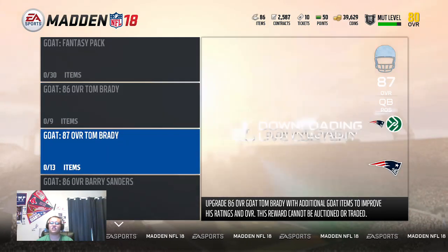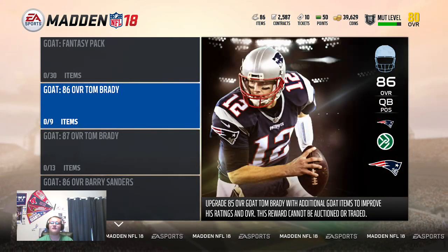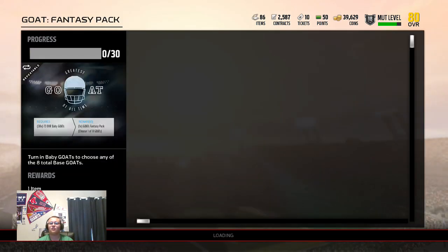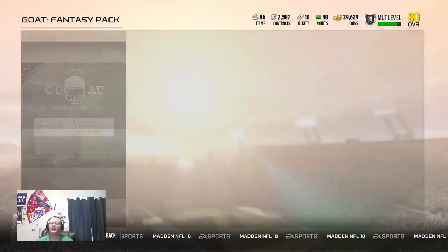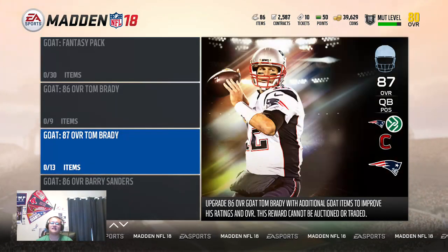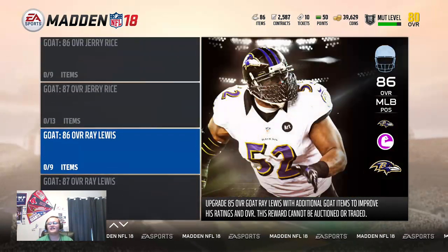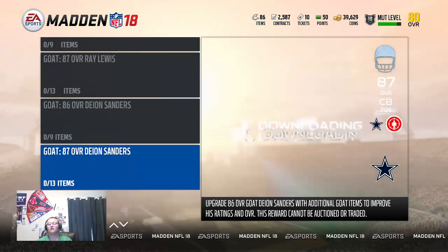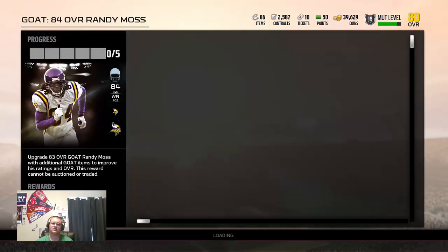The GOATs are upgradable if you got the GOAT edition. There's also Days of GOATs for 15 days, which gives you 30 baby goats that you can't auction. That will get you one of those 85 GOATs. For the GOATs already unlocked in the game, you can upgrade them. In my case, Ray Lewis — I can get it to 86, then to 87, and so on.